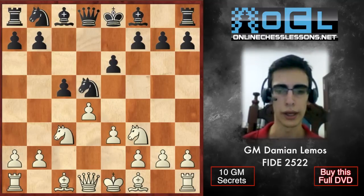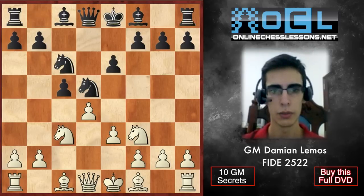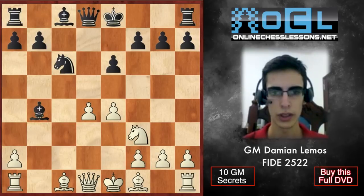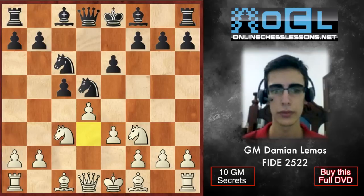But Botvinnik decides to play e3. I like this move — we are not trading too much. He plays Nc6. It makes sense for us to move our bishop from f1. If we play e4, we're going to waste a tempo compared to the previous line. We have to decide whether to play Bd3 or maybe Bc4. I don't like Be2 — I think this is too passive.